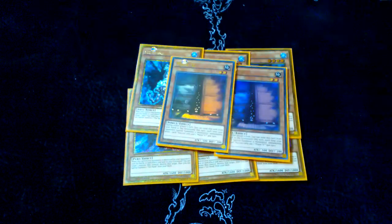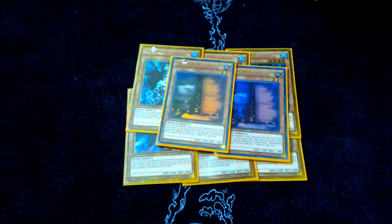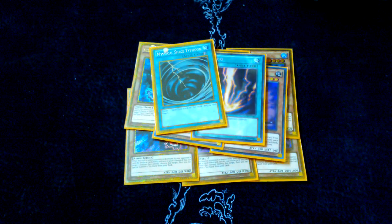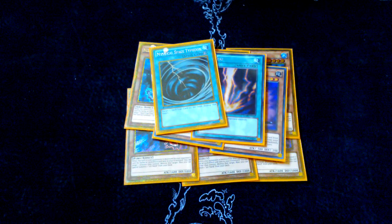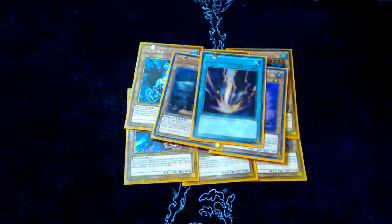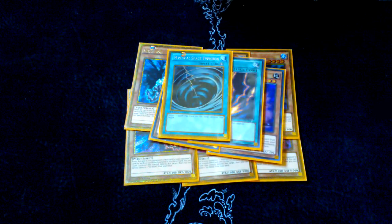Two Maxx C also comes in when you're going second — they're pretty much traps that work for going second. One Raigeki and one MST also for going second — these are self-explanatory. Raigeki is pretty much good against everything, allowing you to clear boards, because this deck has a really big problem of getting over big monsters obviously. The idea is not to let them summon big monsters in the first place, but if you're going second you cannot guarantee that, so you need your Raigeki. One MST also comes in against back row decks, but it comes in against everything really since they can run floodgates.